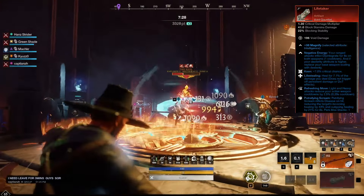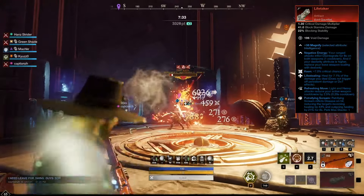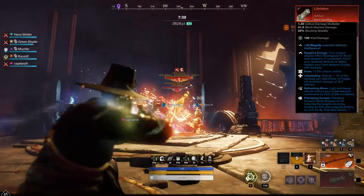Lifetaker comes with Keen, Lifestealing and Refreshing Move. For the final perk, we've added Putrefying Scream, allowing us to apply Disease to counter healing effects.